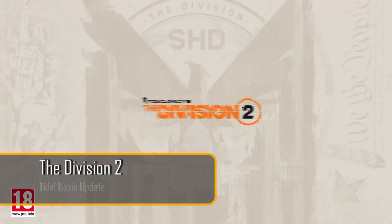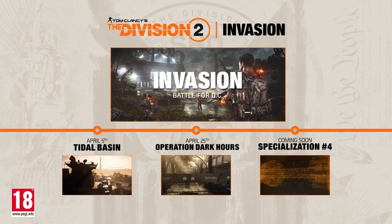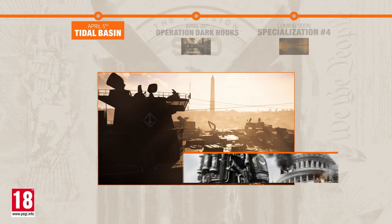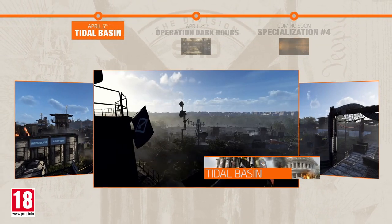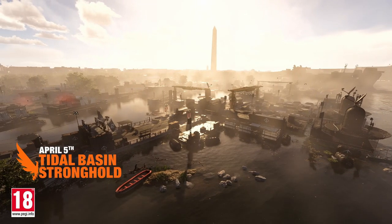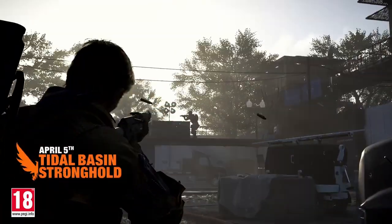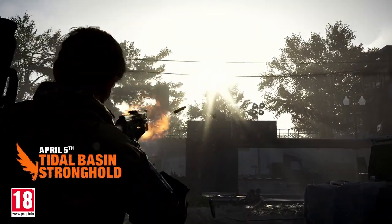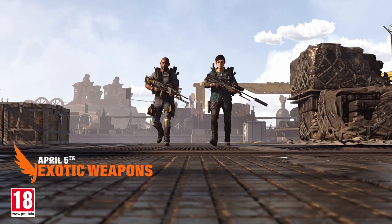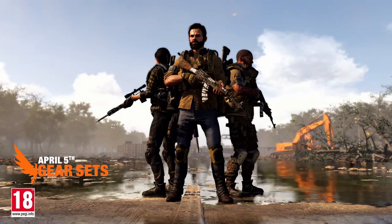The Division 2 has released its Tidal Basin update this week, which is the first major launch content update featuring a Black Tusk stronghold — the final one, in fact, that you need to complete in order to get to World Tier 5 and increase your gear score as well. Players will face a new challenging encounter, the Tidal Basin, which is held by the Black Tusk, one of the endgame faction's most powerful enemies in the game, and the stronghold has a lot of them that you will have to fight.